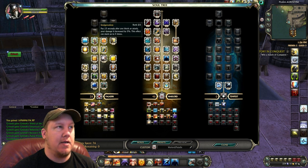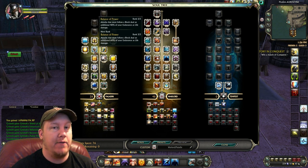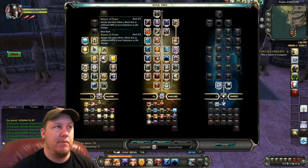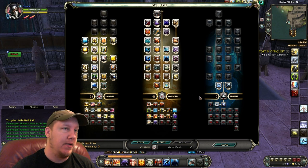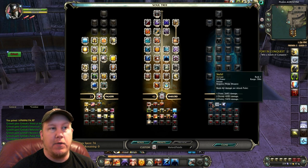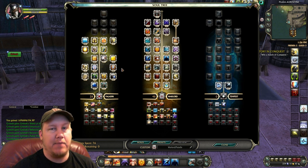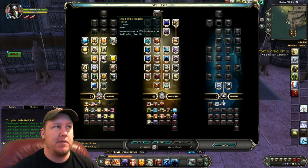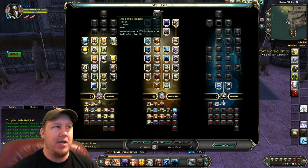Another thing is I have two points into Invigoration. You can decide to put one of those points into Balance of Power if you want — it's basically just a choice. Both of them add damage; it's just an opinion on which one it needs to be in. We do not have Skyfall in this particular build because the 28 Paladin is just so good — you've got to go up to Shield of the Vengeful, which adds 25% to your damage. Absolutely needed; do not shy away from that.